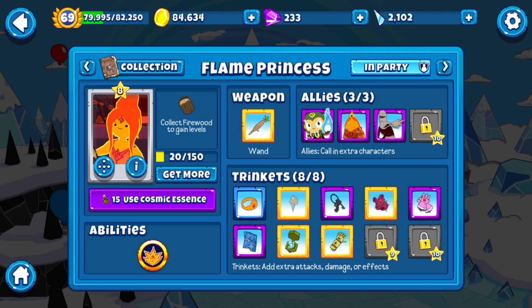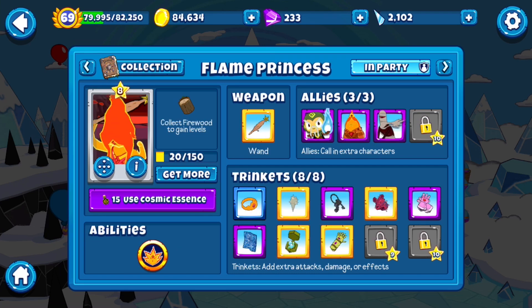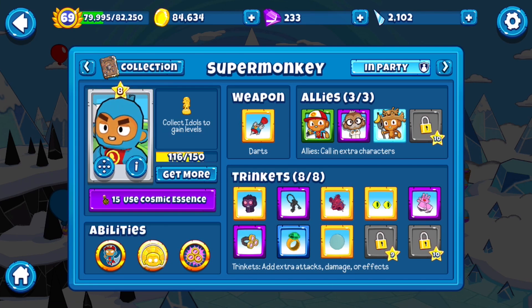The other character I'm going to use for the strategy is Super Monkey. There's a couple reasons why I'm picking Super Monkey. First of all, for most players and for the majority of the game, he is going to be your best sheer pop power — especially once you have a camo detection trinket. Personally I'd probably prefer Psy if I was pure grinding since it requires less effort, but you need much better gear for Psy to work; you need a lot less gear for Super Monkey. So I'm going to recommend Super Monkey.